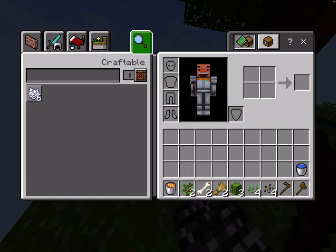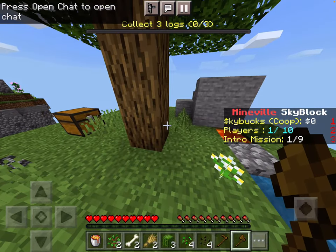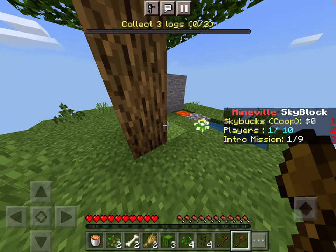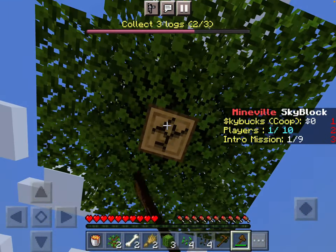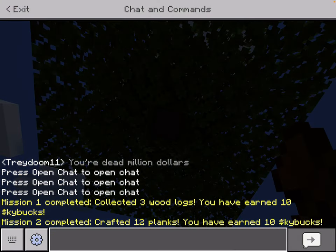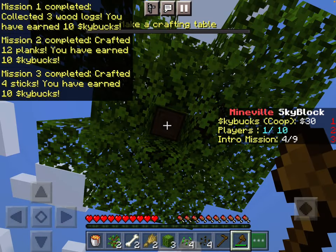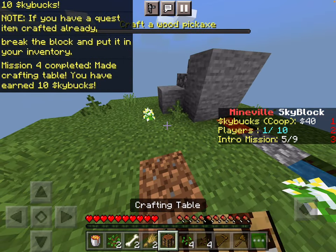I already hate the skyblock — just kidding. Do we get like a pickaxe? Do we even get a pickaxe ever in these skyblocks? Alright, let's just break this. Collect three logs. Craft wooden planks. Let's go. And now I'll craft four sticks. Make a crafting table. Of course. Craft a wood pickaxe. This seems very straightforward.